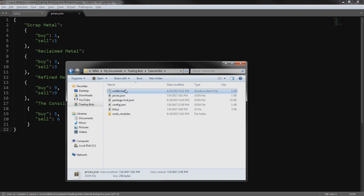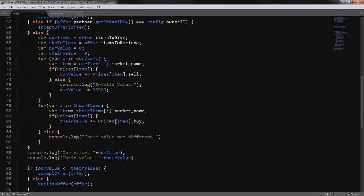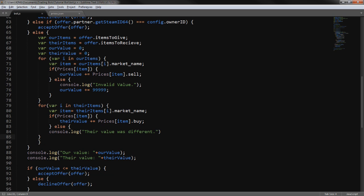We save and run the bot. We get an error: 'unexpected token else' at line 84. Checking the code — the else was placed inside the wrong closing bracket instead of the one above it. We fix the else placement so it aligns with the correct if statement, fix the syntax, and now it says 'successfully logged on'.